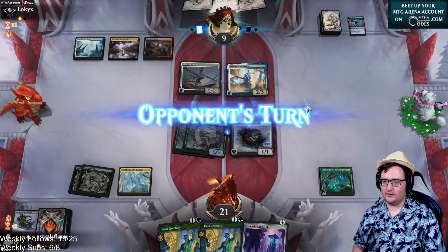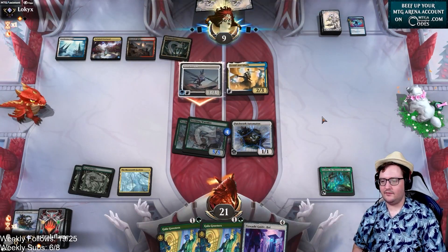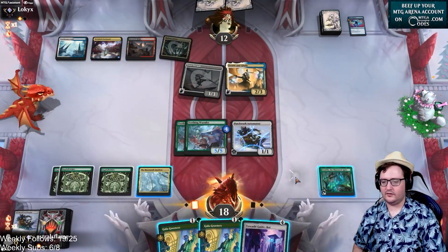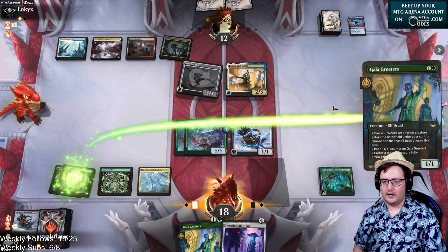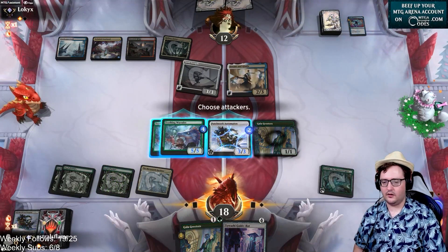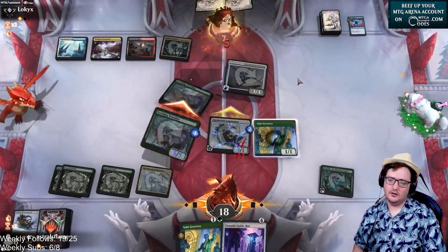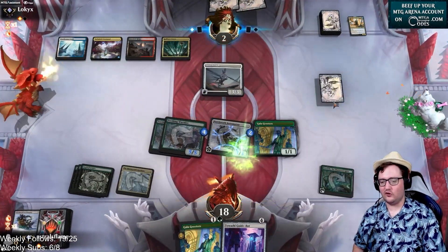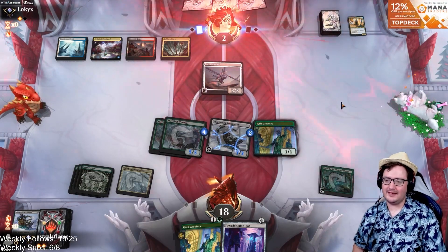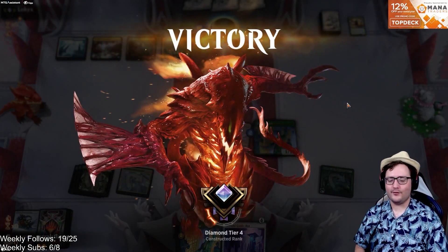An Erian and Geata comes in — going to have to be Lifelink here, going down to 18. I'm going to go for a Gala Greeters — they have no responses in hand. Let's go ahead and use the Ozolith here and then attack in for thirteen, forcing a block on the Erian and Geata. Opponent now down to two. I think that's just going to be game three — and there we go, that is game three with Mono Green Artifacts.